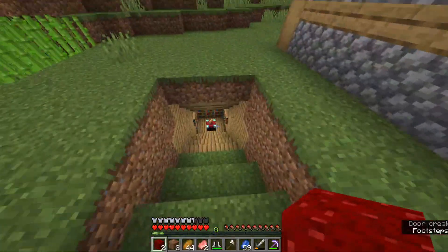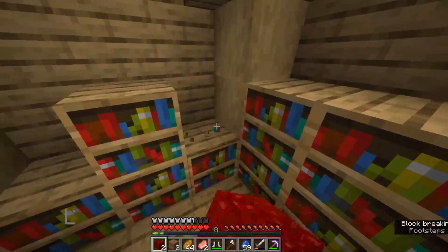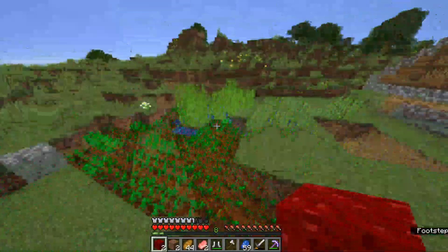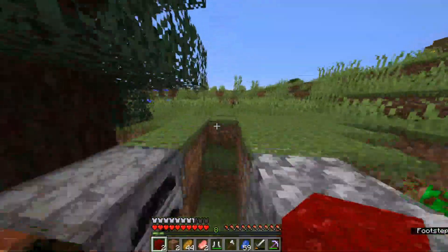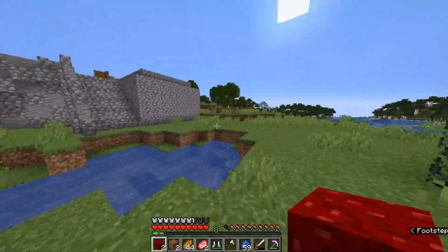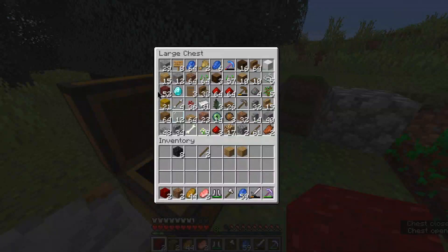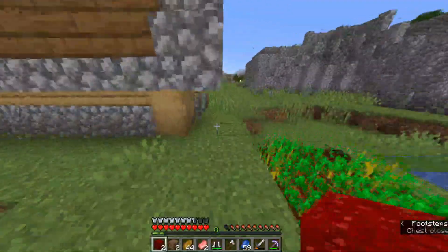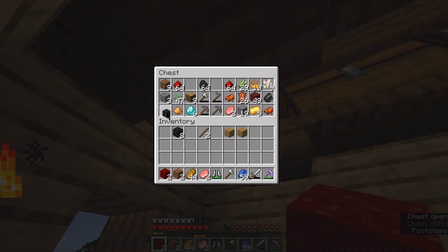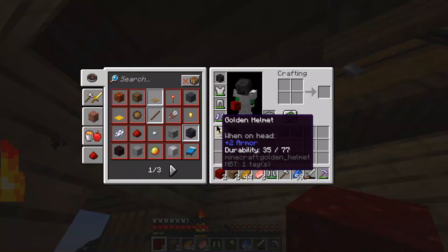Down here is the enchanting table — I tried to make it look pretty nice. I still need to get another bookshelf to make it even. I'll do that at some point. There was a mountain biome over there, I went mining and got this diamond pickaxe. I went to the fortress and found six diamonds — there are the six diamonds right there. I also got a skeleton head.